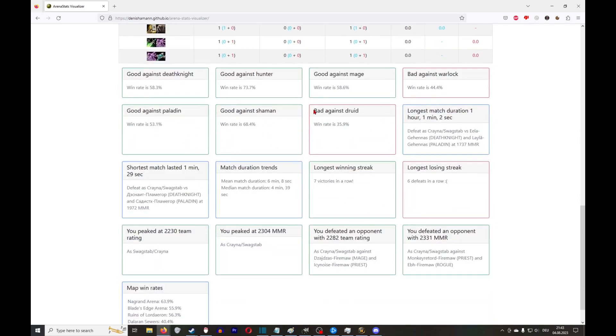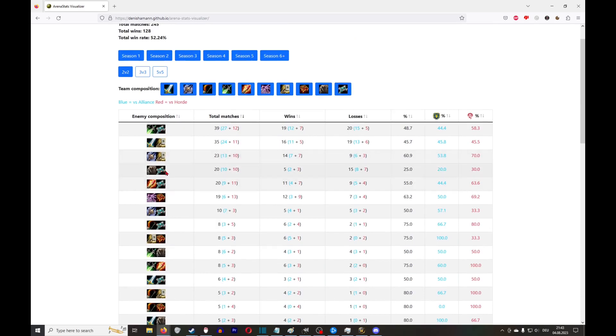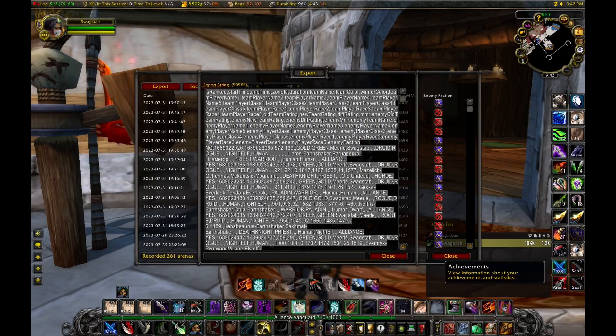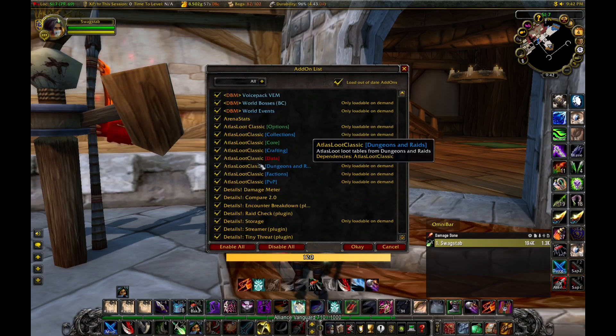You can also see what you're really bad against. For us it's druids — ferals just demolish us. Priest-feral: 20 games played, only 5 wins, 15 losses — a 25% win rate, which is horrible. This is a good indicator to improve in that matchup. Ask yourself: is this just our counter, or can we do something about it? Really nice tool for analysis.